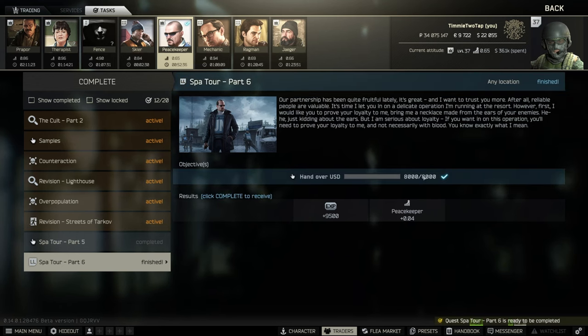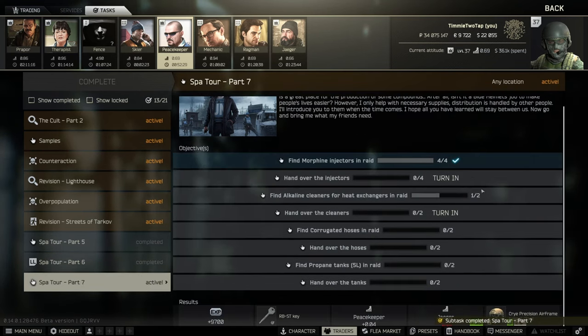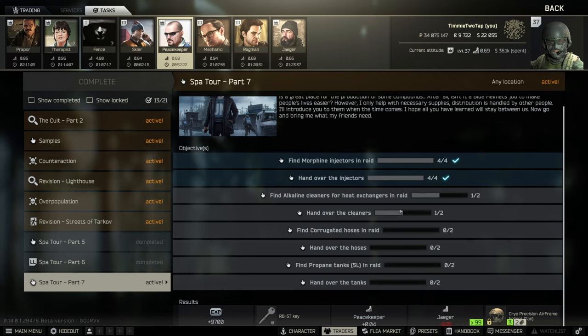Just turn in 8,000 — simple as that. And now we're on to the last Spa Tour — Spa Tour Part 7. For this one, we're going to need a few items to find. And as you can see, these are just sort of things that you find whilst you're playing the game. So I'm probably going to end this video here — I will just find these on scav runs and as I play. But if you guys enjoyed that chill style video of me just questing, please let me know, make sure you guys subscribe. I will see you all in the next one. Thanks a lot.